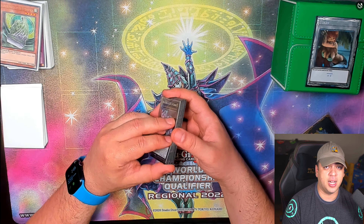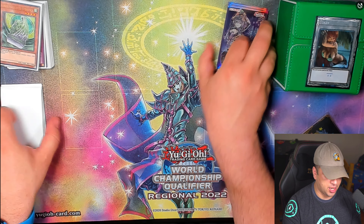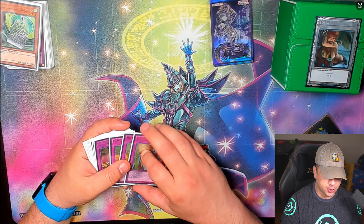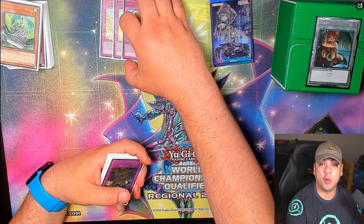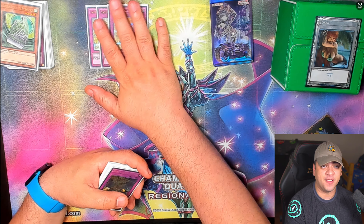I've seen every Flunderies profile on YouTube and I think this is the universally best way to build the extra deck. For the side, Harpy's Feather Storm — I really want to main this, but you can't in a going second build. Maybe in a going first build, but going second you definitely want to side this.